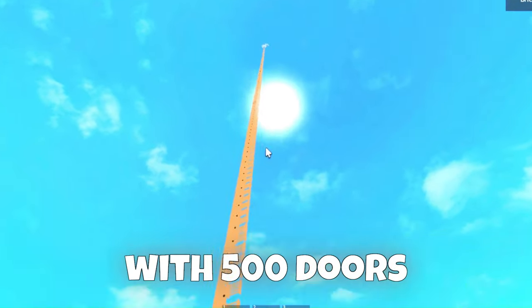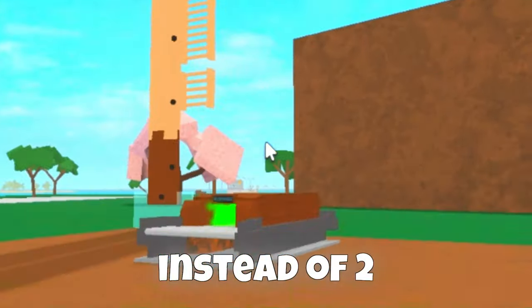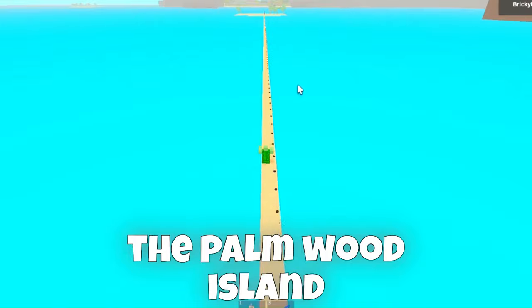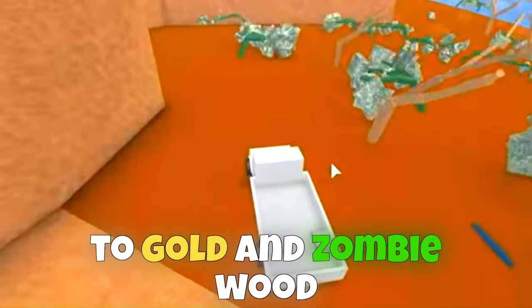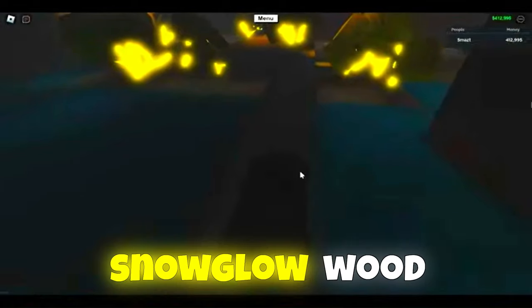If you do this with 500 doors instead of 2, you can reach the palm wood island. You can also make a door bridge to gold and zombie wood, and even to snowblow wood.